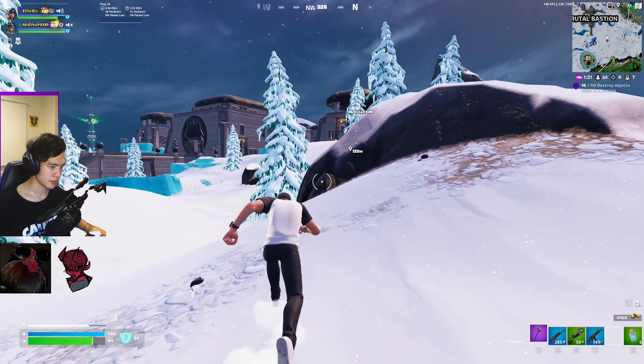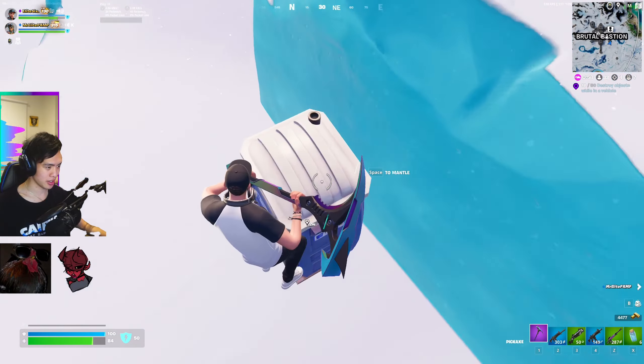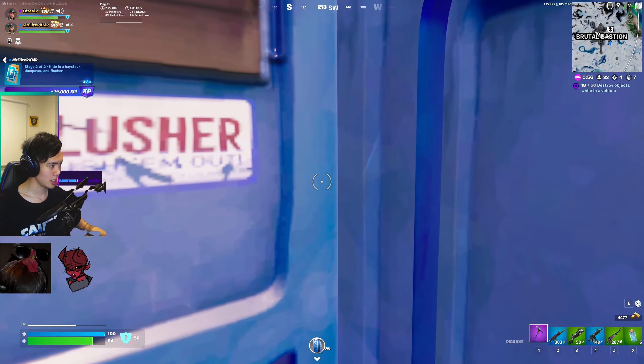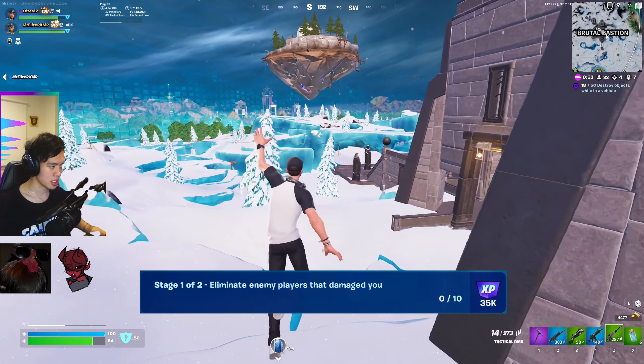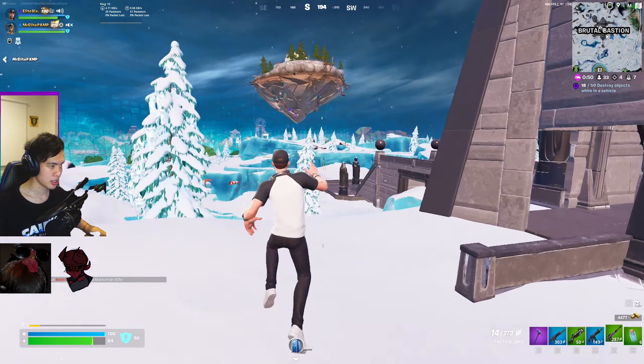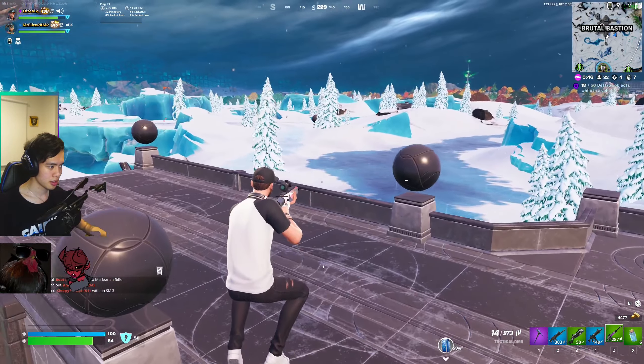Now in the third game, drop into Brutal Bastion. At Brutal Bastion, there's a flusher there that you can use to finish the rest of the hiding challenge. Now at this point, you should be close to or already finished the eliminate enemy players that damaged you challenge. Now make sure you collect some bars in this game, then we only have 2 challenges left.